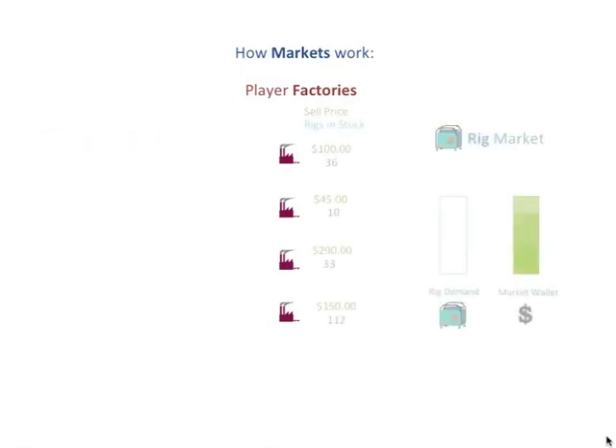In rig markets, players select a selling price for the rigs that they have in inventory. The market demand and market wallet are also randomly generated. The market will automatically select its preferred sellers and buy from them in that order until demand is met or the wallet is empty.